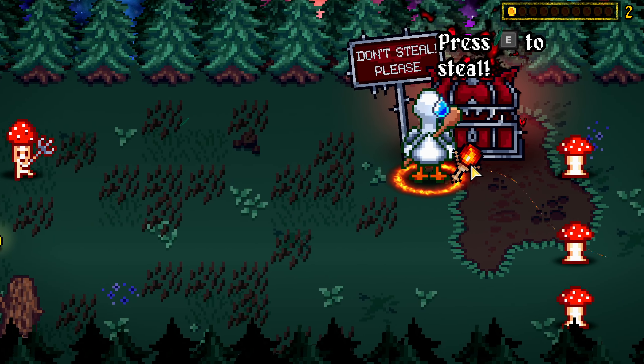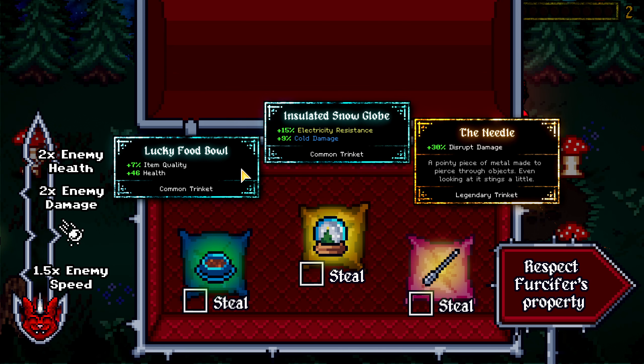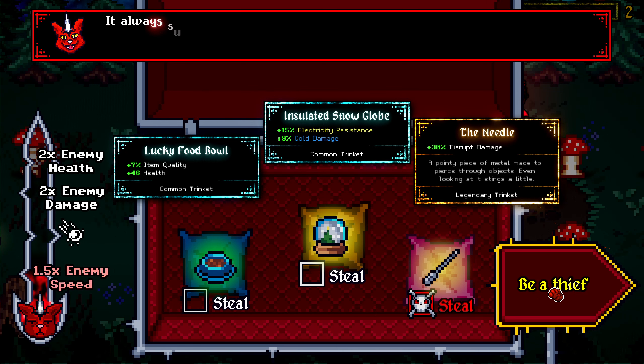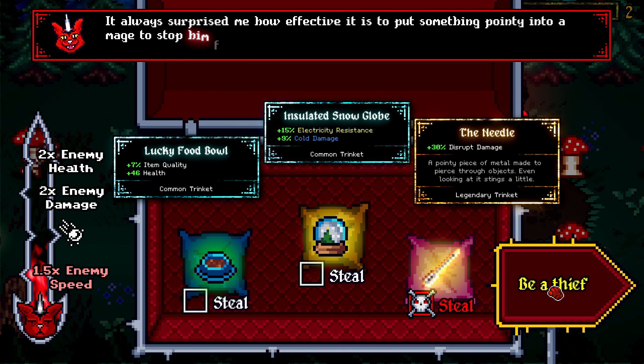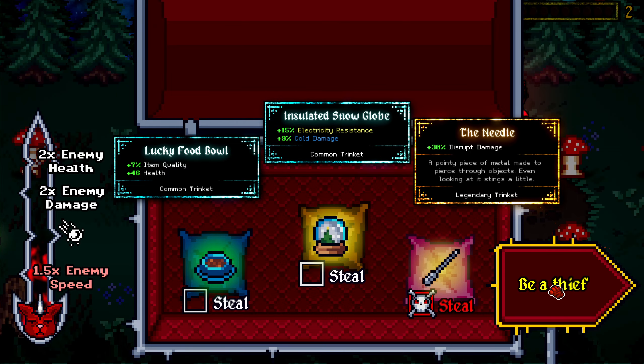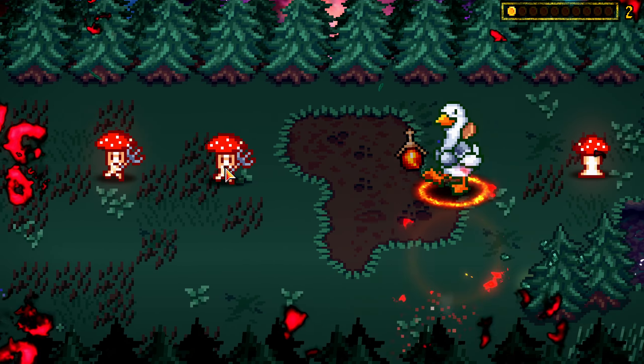And then every so often you'll see these chests that you can either steal from or respect Furcifer's property. I think it's pretty bad to grab a common trinket — if you're going to steal from Furcifer, you might as well make it a legendary one. So 30% disrupt damage — give it to me. It's always surprised me how effective it is to put something pointy into a mage to stop him from casting.